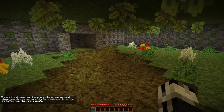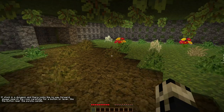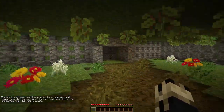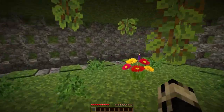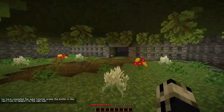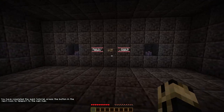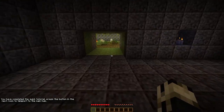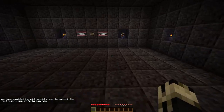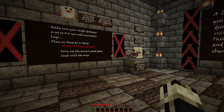If stuck in a dungeon and there looks to be no way forward, always search the room carefully for a button or a lever — like the button near the purple candle. You've completed the quick tutorial! Press the button in the next room to teleport to the main hub. It's kind of nice that Mick tells us how to use all these innovative mechanics.